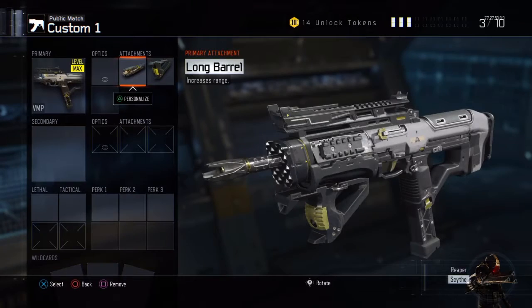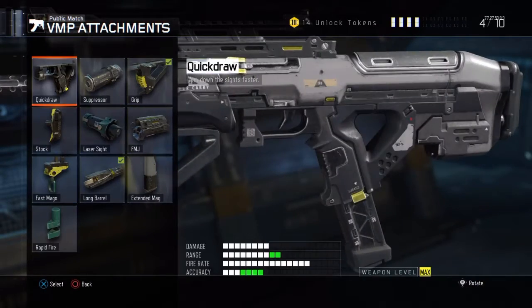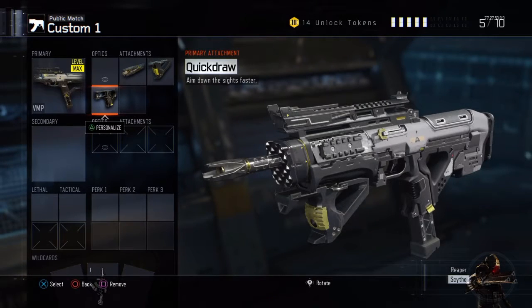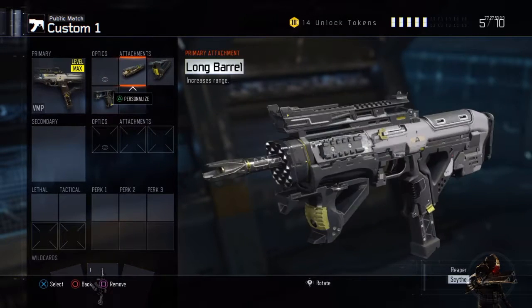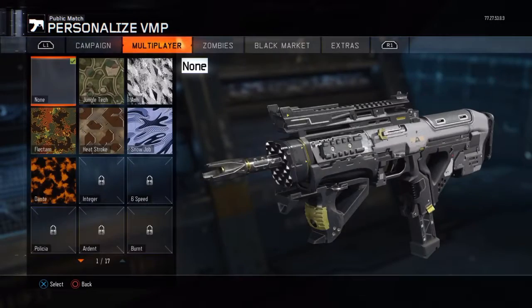Next attachment we are going to do long barrel, and this helps the damage a little bit and it increases range, so that's a good attachment. Last but not least, I cannot use the VMP without quick draw — so there's quick draw right there. Long barrel and grip, those are your attachments.